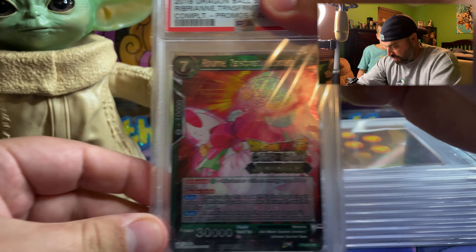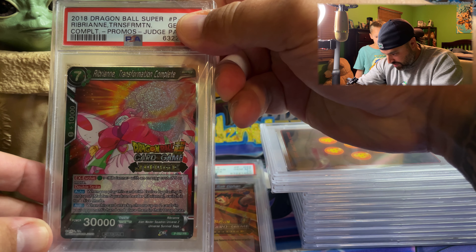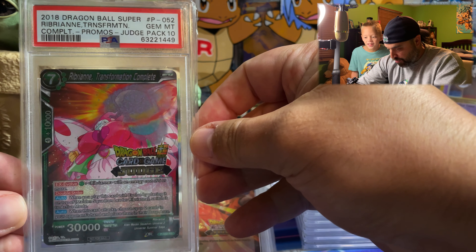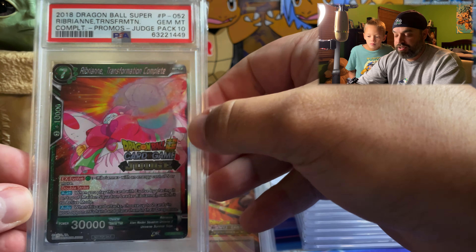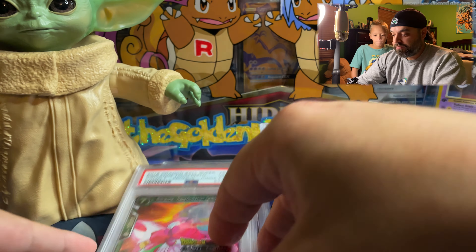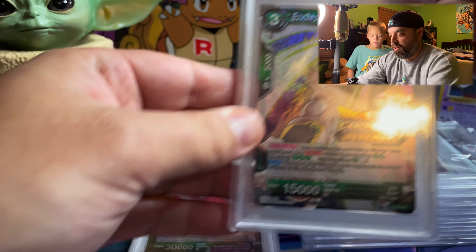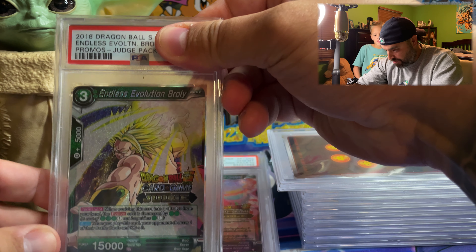All right, ready? Another one, let's go — another judge promo. Gem Mint 10! Gem Mint 10! Another one. So the fab four — the original four, the most desired four — are in here so far. We are two for two.